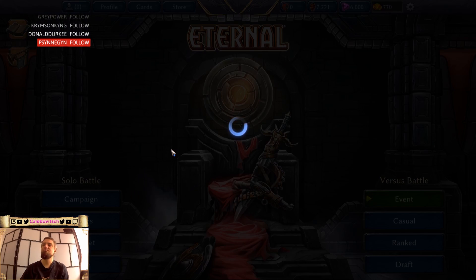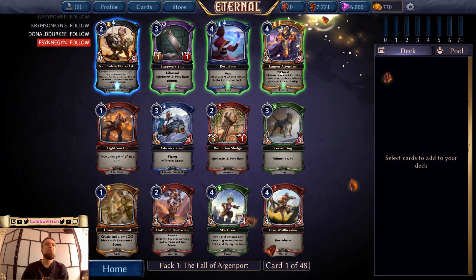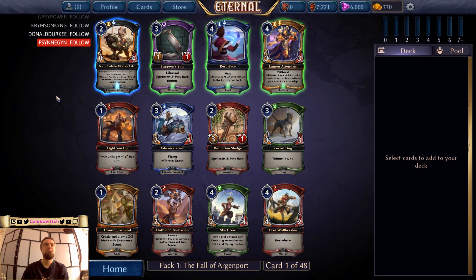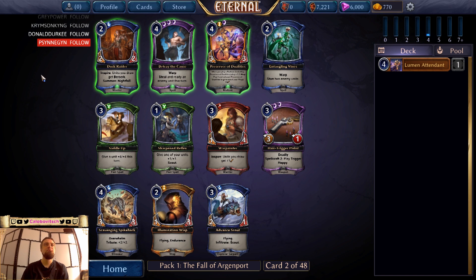Let's draft some more. Starting with Derry Cathayne Ripclawrider — you have two or more spells in your void, yeah, it's a bit bigger. Not great, not great. I think I like this Lumina Tendent. I like it a lot. Dusk Crater.